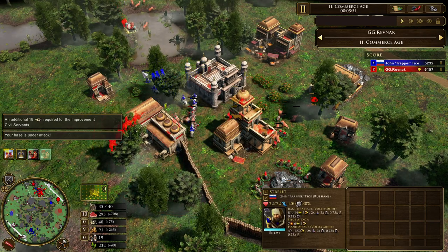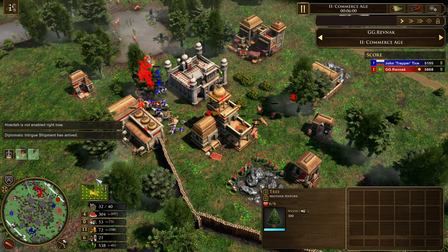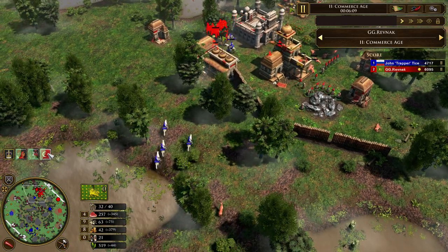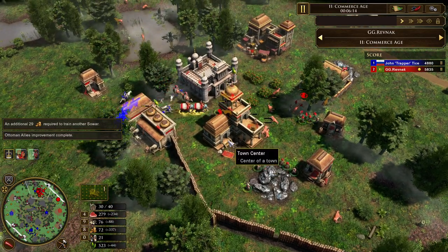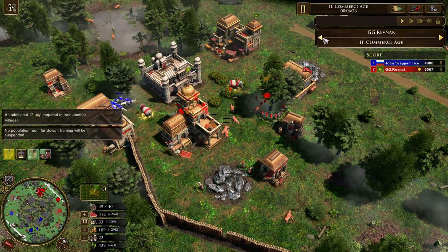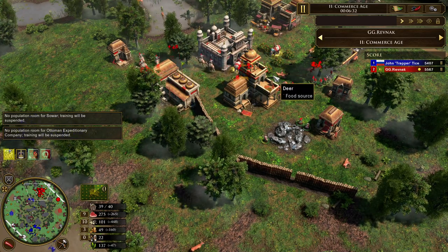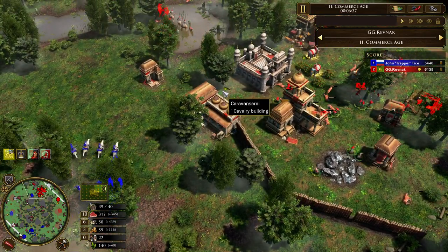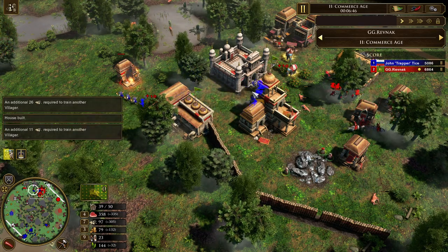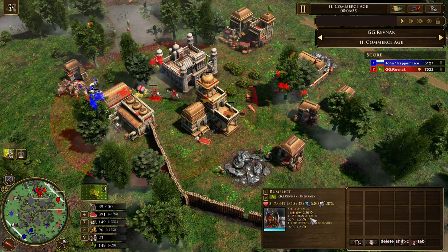Revnak has eight sowars out — four that he sent to attack and four more that arrived just as the cossacks came into the base. There's also a handful of streltsy somehow. Russia is taking the fight but it's not a great one — the cossacks are very cheap but there's nothing else on the map right now. Revnak is allying with the Ottoman allies at the consulate. Russia sends the Ottoman Expeditionary Company, giving three rumalots, described as delis in the tech description — slightly improved delis. Revnak now at 21-22 villages, Russia at 18.